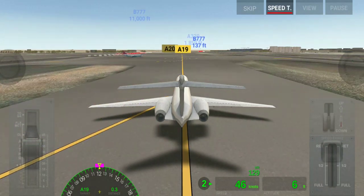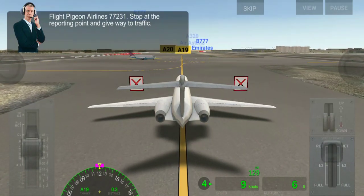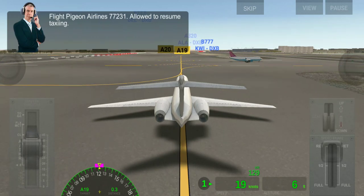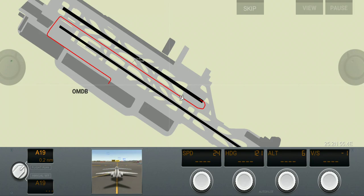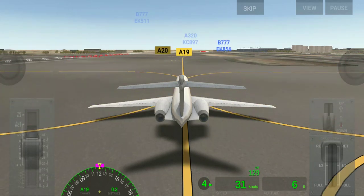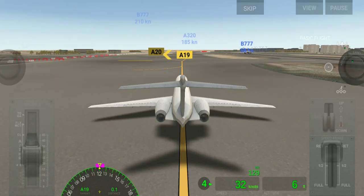Now again we have to stop, so we just slow down the plane. We can start again — we are very near to our runway. Here we decrease speed because this is a U-turn.